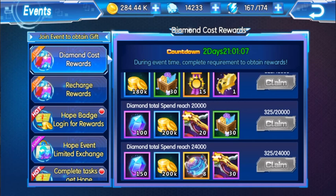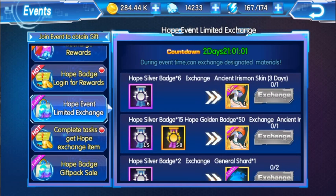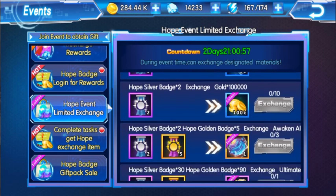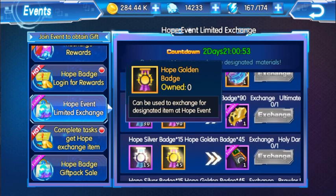But there is another method which I will show you right now — I don't suggest you do the diamond spend method. The other method is to go into the hope event exchange. If you scroll down here, you will also see ultimate stream here and you only need 19 golden badges.